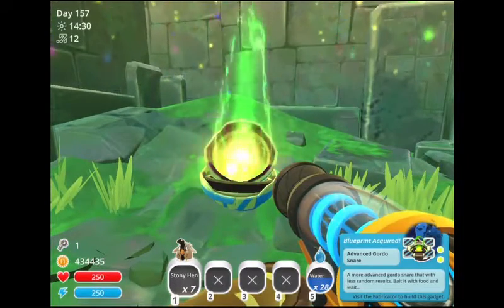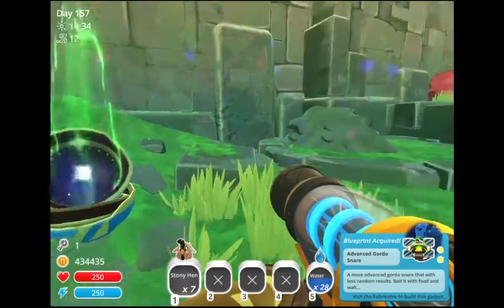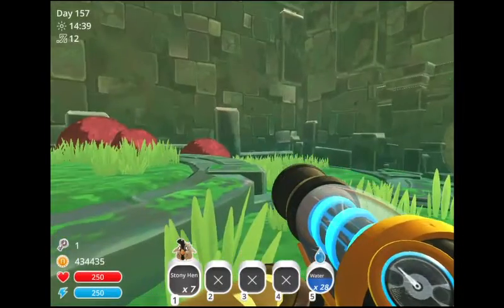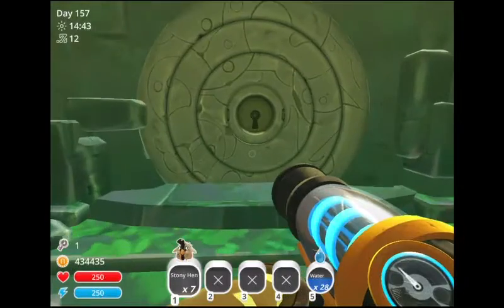Blueprint acquired! Advanced Gordo Snare! Ooh! Bait it with food and wait. I don't know how Gordos move, if they ever do move, so that's pretty weird. Let's go ahead and head in here.